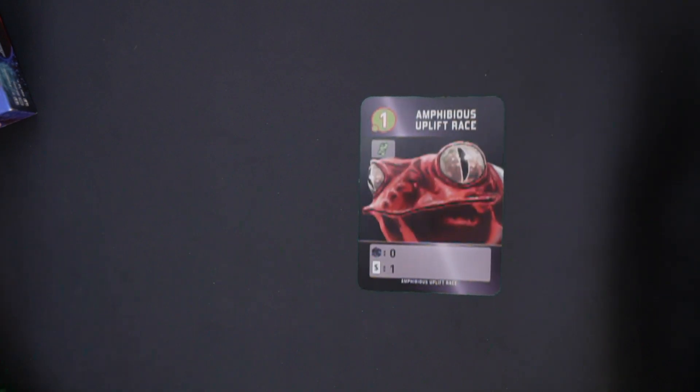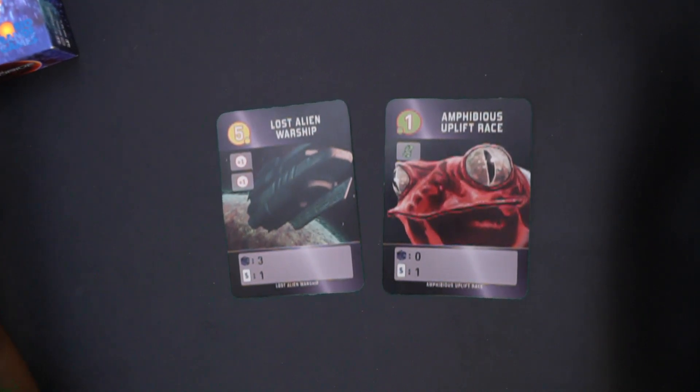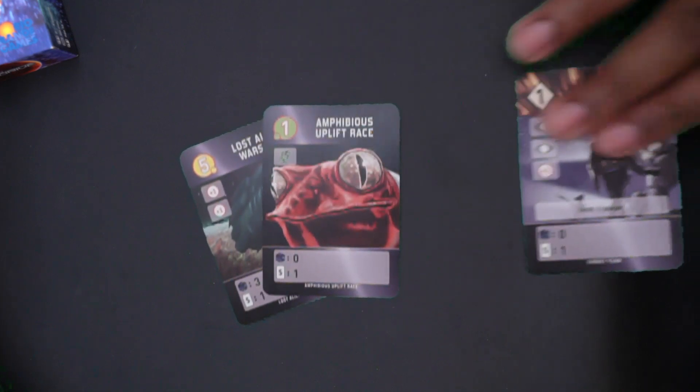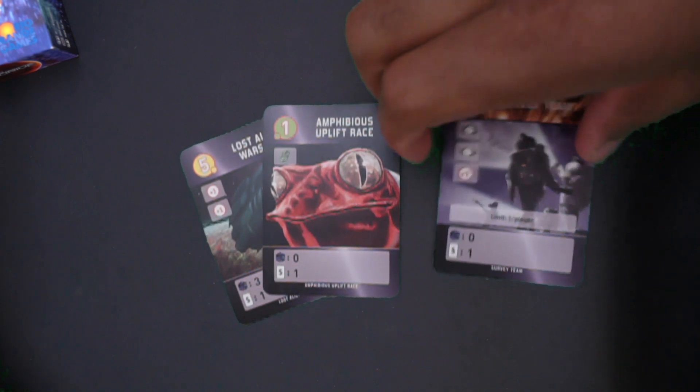Last but not least we have the military card. Military cards — these red cards — basically count as settling cards. Instead of paying cards, I have to have that much military or better to place that card down. Military is represented by the plus symbols. There are ways to get military from non-military cards as well — for example, this card here lets me build up military depending on what's dealt.